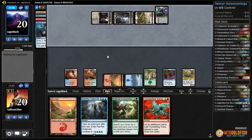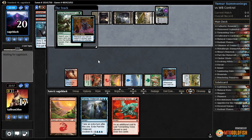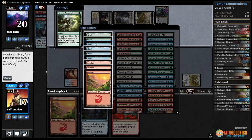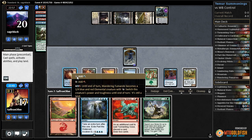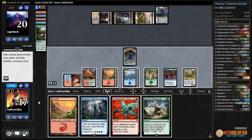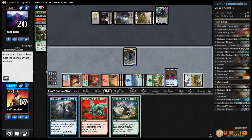Opponent has a Sorin, which is annoying - hits us for three, gets a Murder. Let's Natural Connections, get a 3/3, get an Island. Oh - that's Nissa's Renewal, good god!